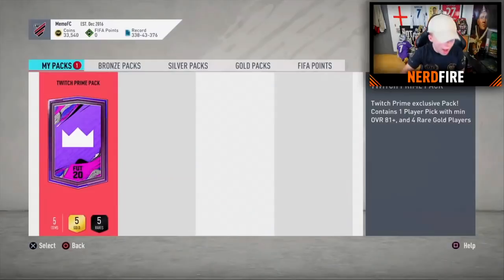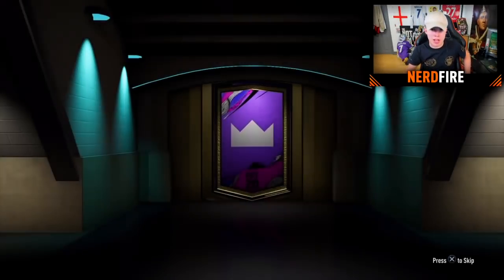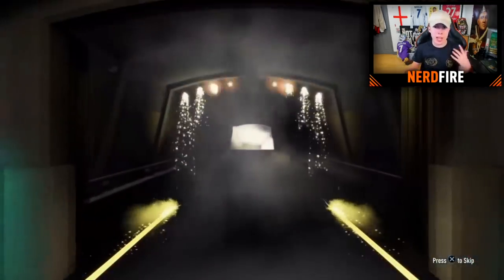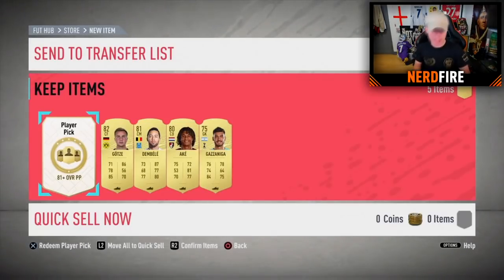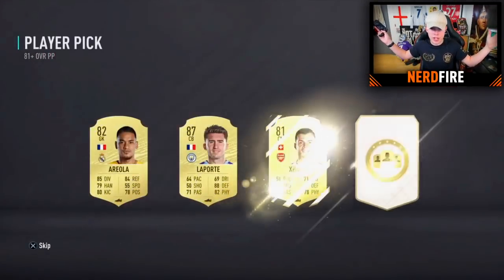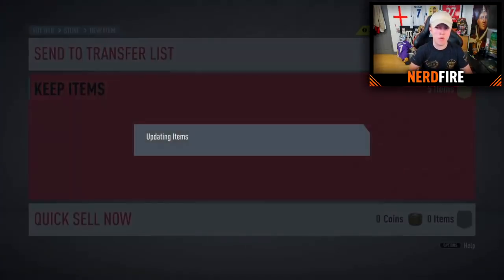Pack twelve — big shout out to Memo. That last pack is going to be impossible to beat. No player outside the player pick, so straight to it: a walkout! Laporte! He's got Berkey or Laporte — assuming he wants Laporte for the higher rating. Going ahead and selecting Laporte, storing it in the club.